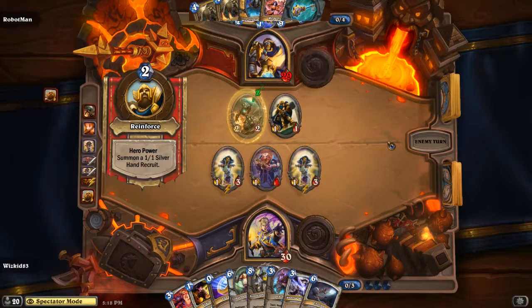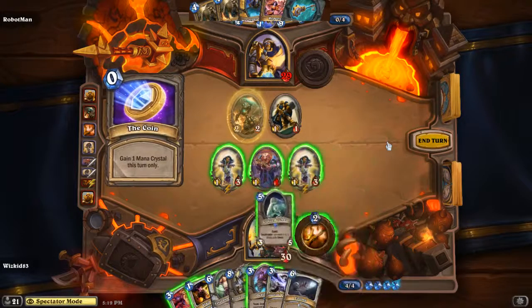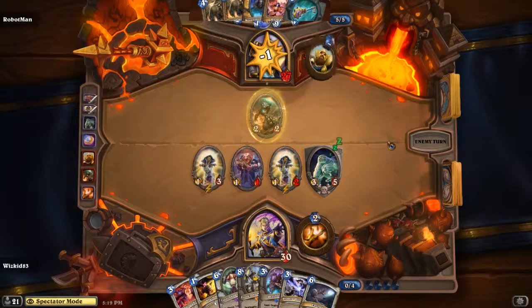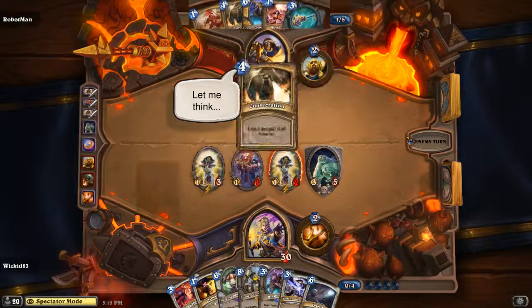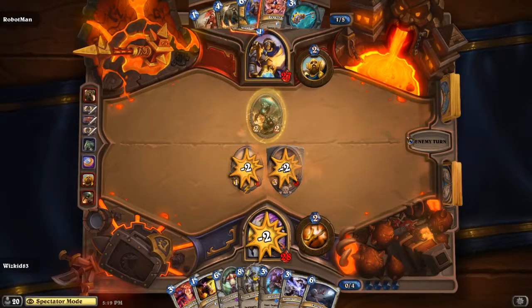Northshire Cleric is pretty good. It looks like he's going to coin and put out Sledgehammer. Looks like he's going to trade what he can and just go face — good play Whiz Kid. Robot Man has a weapon, another secret, a couple other cards, two Consecrates, and Mysterious Challenger. We'll probably see that on Turn 6. Consecration is going to be used — looks like he's going to take out two minions.